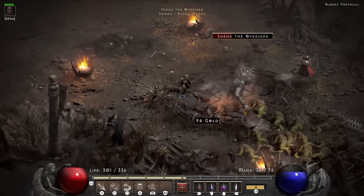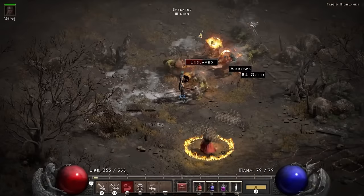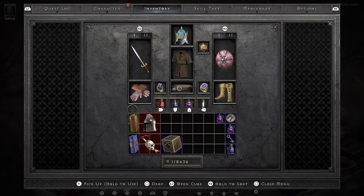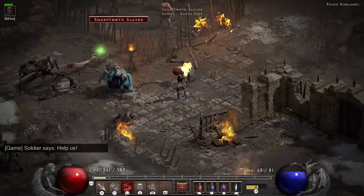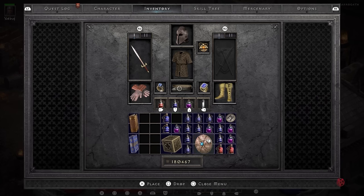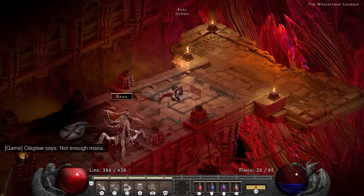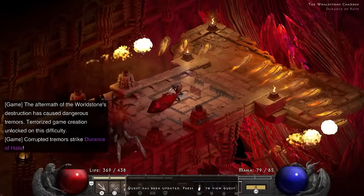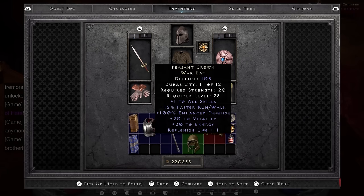In Act 5 I kill Shenk and grind Eldritch for some levels, during which I find a Dusk Shroud — still a helm with 15 resist all, maximum damage, and flat damage reduction. Saving the Barbarians gets me an Ort rune, netting the other half of the Lore runeword. I also socket my shield with a diamond. Following all that, Baal drops Shako's little brother Peasant Crown and Hsaru's Boot, meaning I have three helms to choose from.